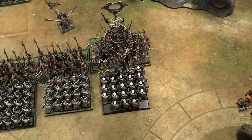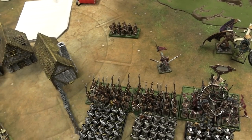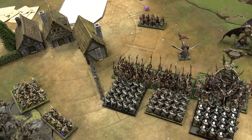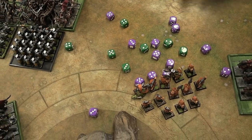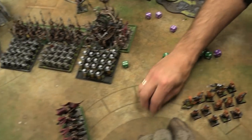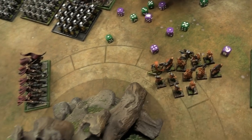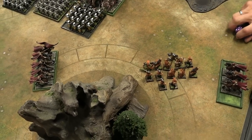Dark Elf shooting through hard cover at minus two and multiple shots means sixes to hit. Minimal results — only one wound scored. The range fight between Dark Shards and Thunderers continues with both sides firing through the stone wall. Multiple rounds of shooting yield barely anything — soft crossbow bolts versus thick Dwarven armor. The shooting is trash. Both units continue their honorable range standoff with minimal casualties.